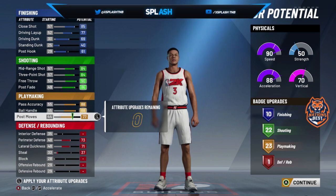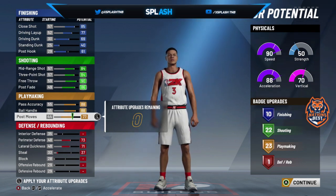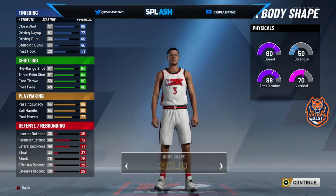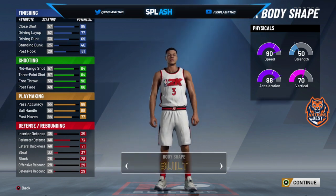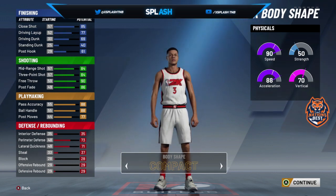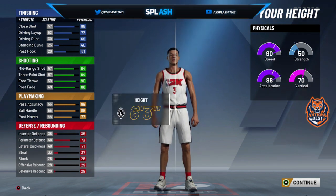Take away post moves — you don't need to max it out. Take off standing dunk however you want to play. For body shape, I'm doing compact this year. Slight build like last year made my player look weird, so I did compact. It doesn't really affect how your player plays, it just gives them a look.